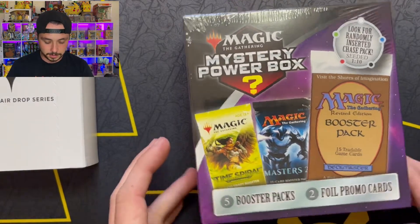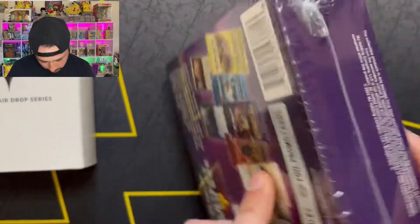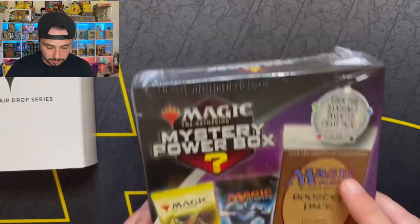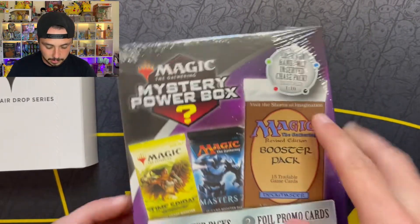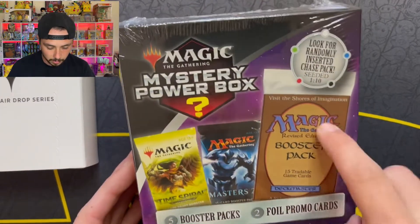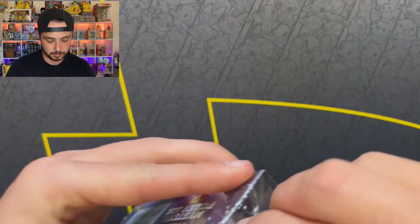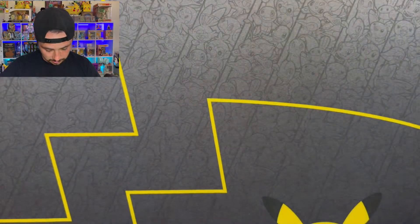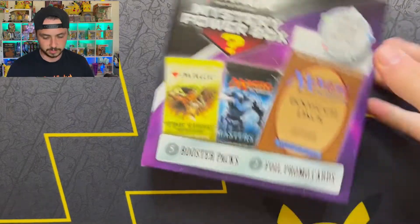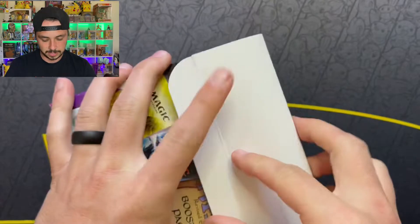This is a mystery power box by a third party — MJ Holding Company. It says seated one in ten which is not bad, five booster packs and two full promo cards. Let's hold off on those for the end. I want to see what's in this — like I said, it's a little different, we're doing Magic.